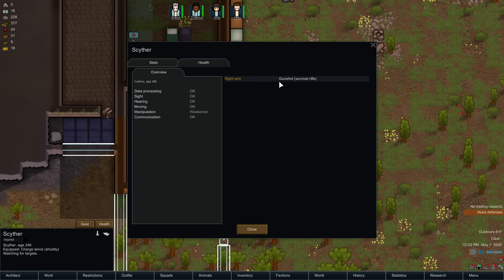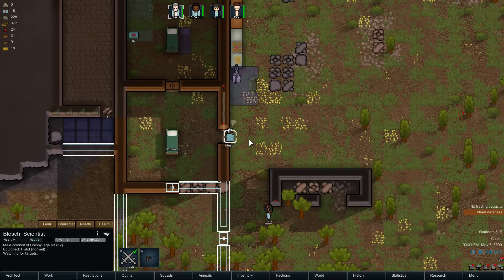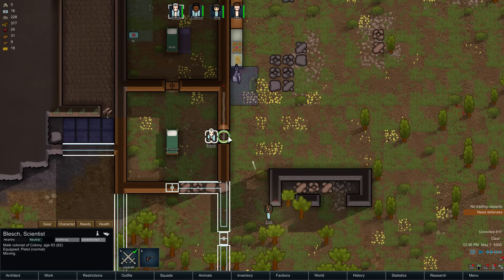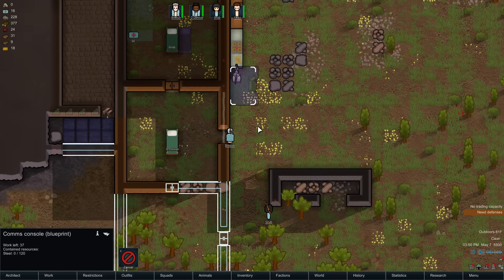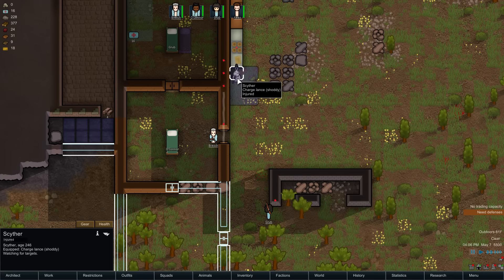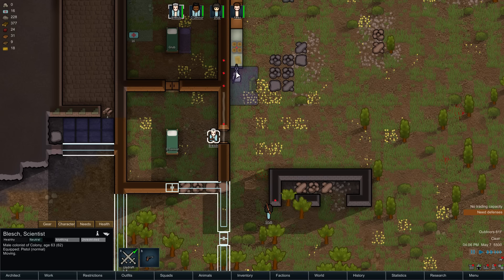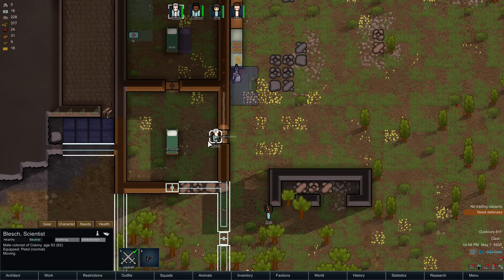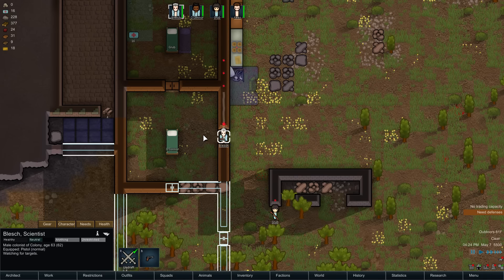We hit it — it's injured in the right arm, efficiency got weakened. Its age is 246 even though its life expectancy is 10. I'm sorry Blesch — oh god, he hit him! Run away. Oh no, he's gonna die! Is it dead yet? Left hearing sensor, thorax. Manipulation at 65% — that's all I care about. Just kill it! Yes! We live!